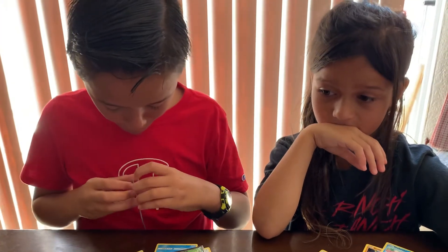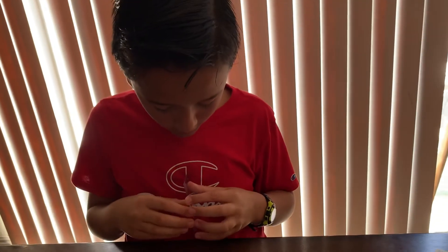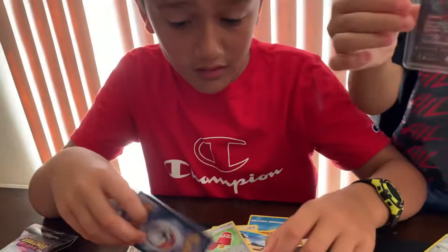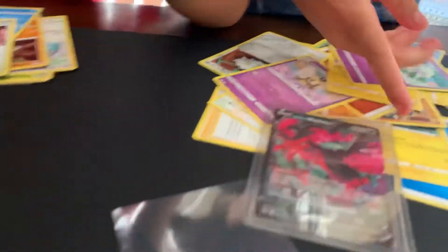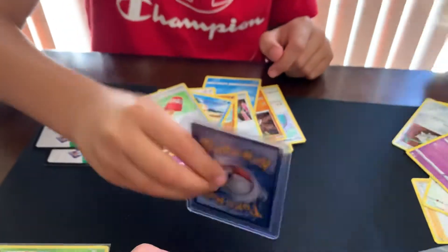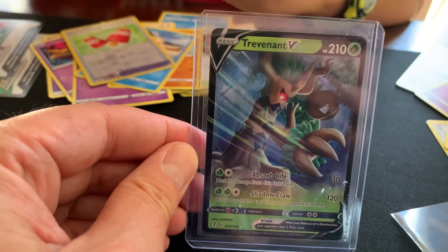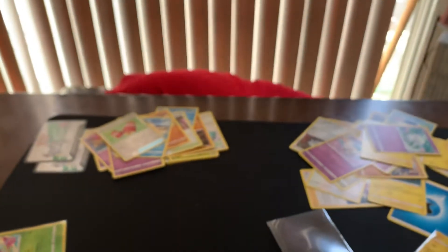Chloe opened up a pack the other day — we wouldn't do it on camera and she got a card. Do you want to go get it? Go get it, show them what you got. From the corner — this is what I got. I can't see, set it down, you're moving all over the place. I was sick so my dad gave me that. Moltres — she got Moltres. Turn the other way so you can see it. We got Trevenant in here — that's pretty cool looking.